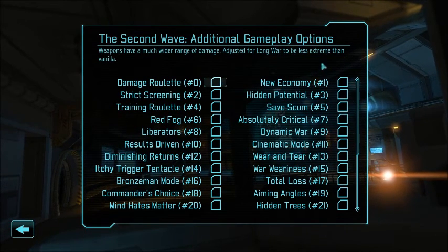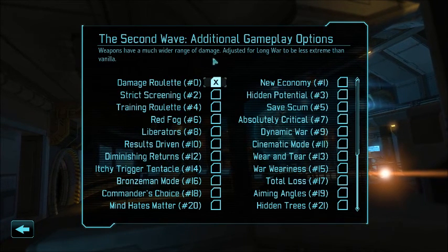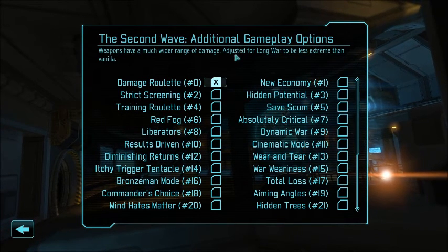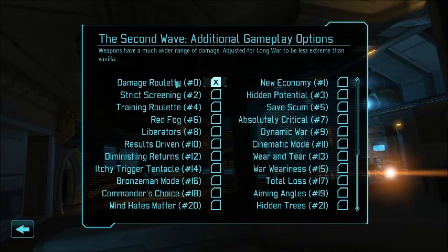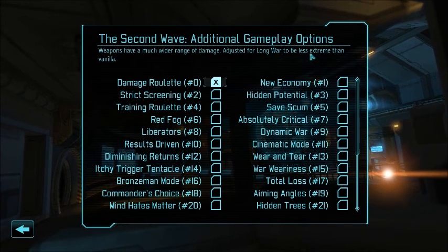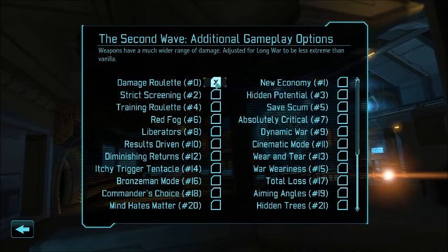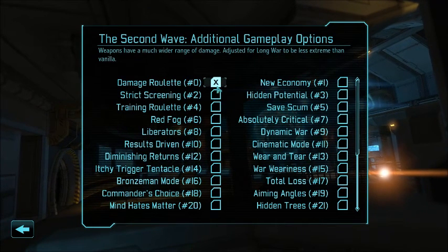So, these are our second wave options. I am going to play with Damage Roulette. It says weapons have a much wider range of damage, adjusted for Long War to be less extreme than vanilla. I did play with this last time, and I mean, the aliens can still one-shot you. I don't know how less extreme it is, but I was okay with how the damage was working in my previous campaign, so we're going to play with that.